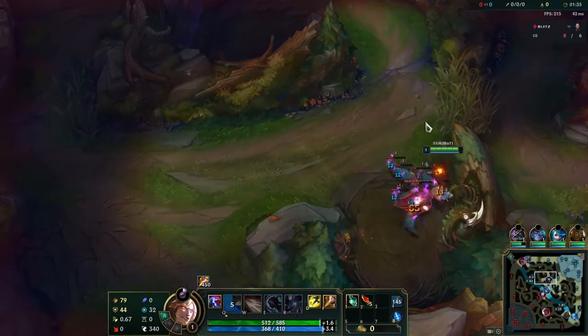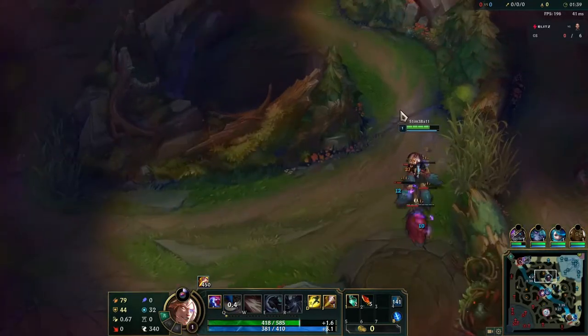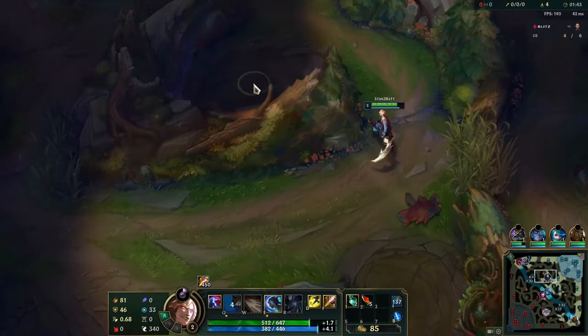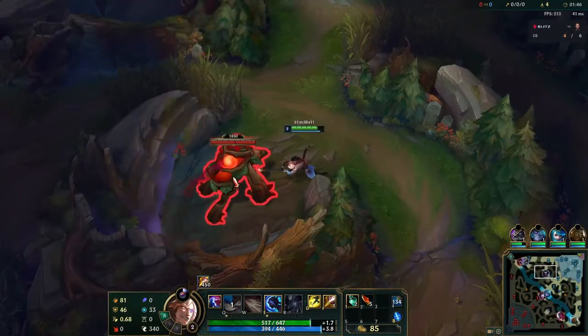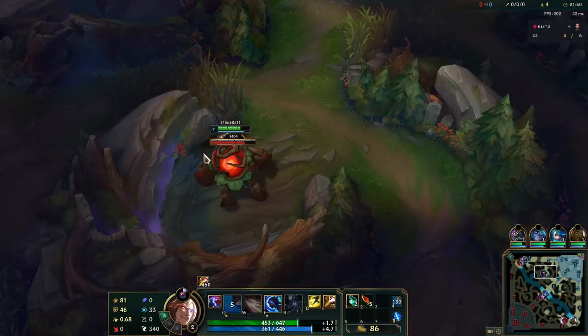Viego is on red and I'm on raptors - this is great. I'm going to be able to get bramble back and krugs and then go for a gank because I know Viego is bottom thanks to that ward I placed that didn't get cleared because we're in low elo, which is just a huge benefit.